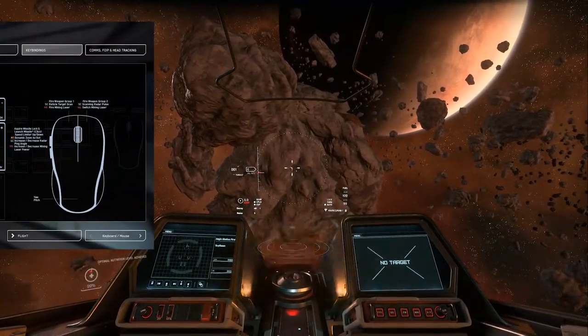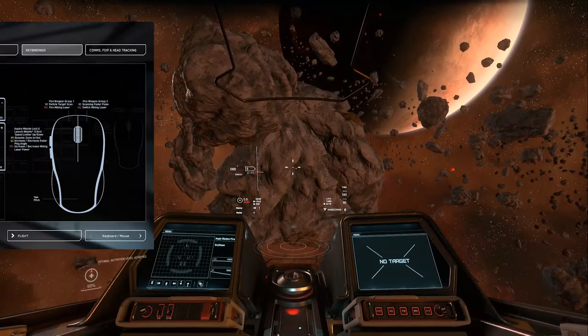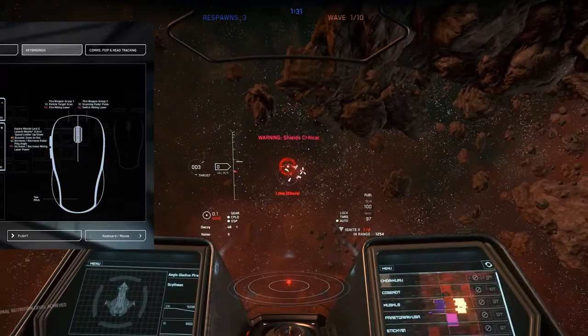Starting with our mouse, we have our primary weapon on left mouse click, our secondary weapon on right mouse click, and missile controls on the mouse wheel, clicking to lock on target and holding to fire them.